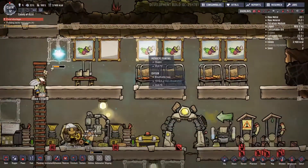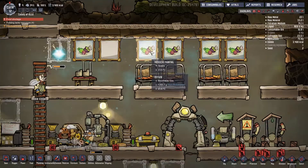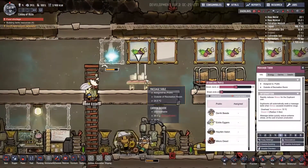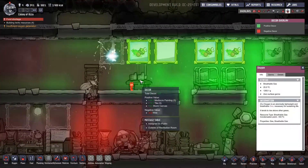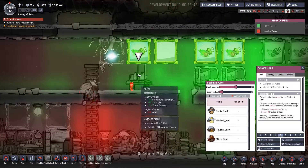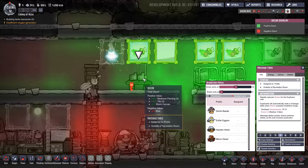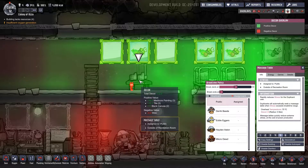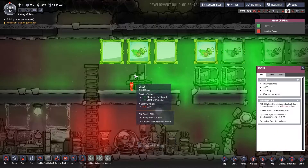Once the art student levels up, we can probably get different paintings — at the moment they're all the same, which seems kind of weird. The total decor is 67 right now for the massage table area, now 72. It changes per thing, which is interesting.